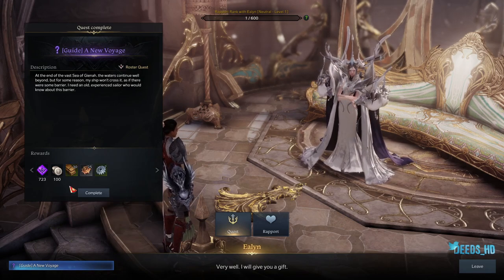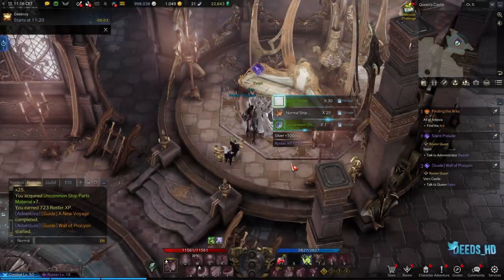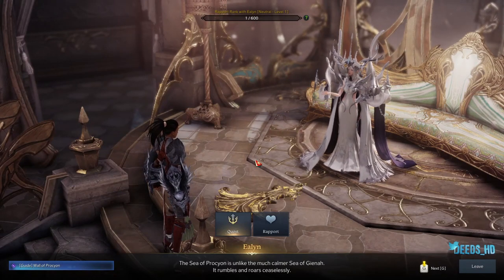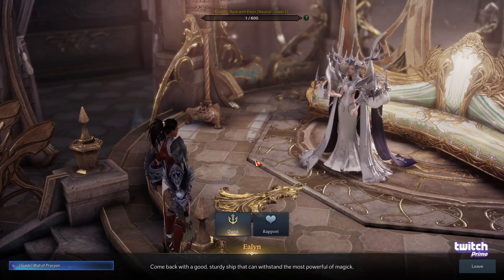Now the Queen gives you a gift and it's upgrades for your boat. If you haven't upgraded your ship this is an important part, because you need to upgrade your ship so you can get through the seawall. I haven't done it without the upgrade so I don't know if it's possible, but to be on the safe side — if you're going to go through that sea, upgrade your boat.